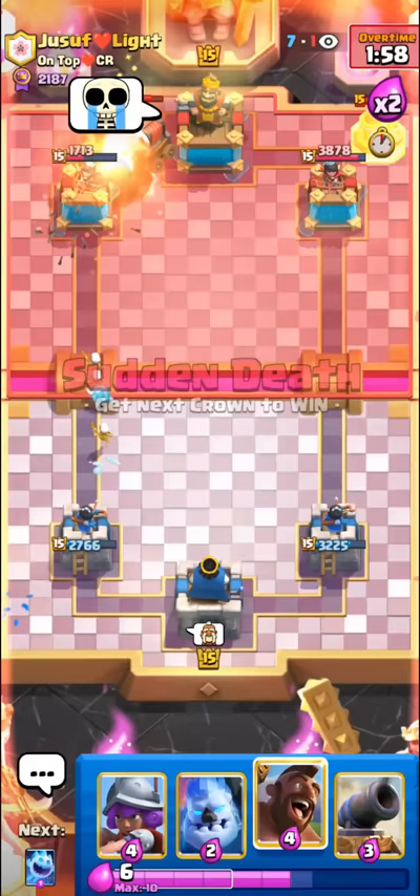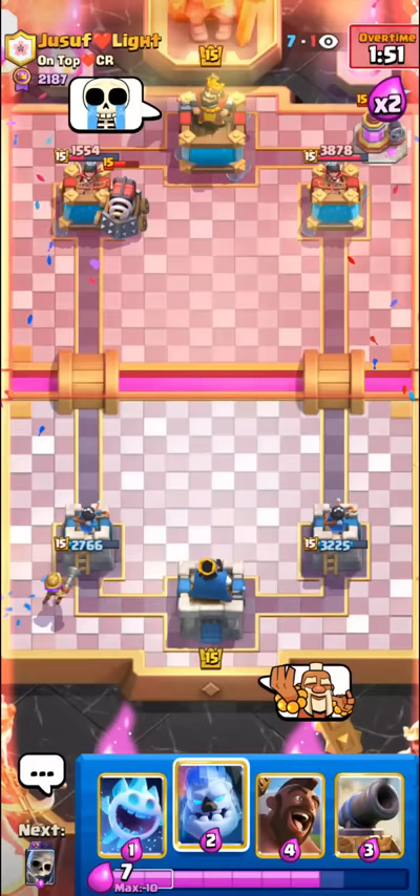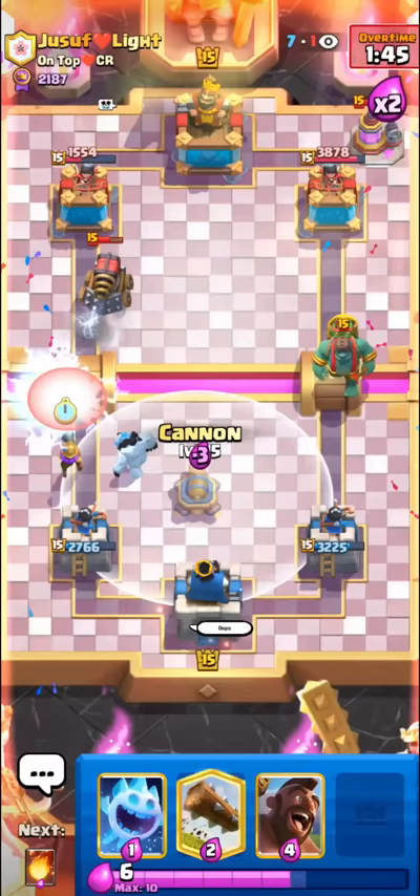I mean, we've all been there where we tried to emote and accidentally played a card. We're going to take the fireball — we're looking pretty good. We can't really kill that pump though, and can't push into that sparky either. It's fine — it's almost triple elixir.